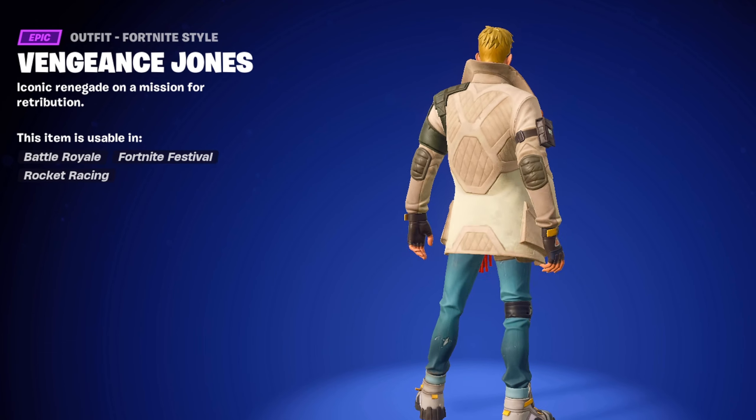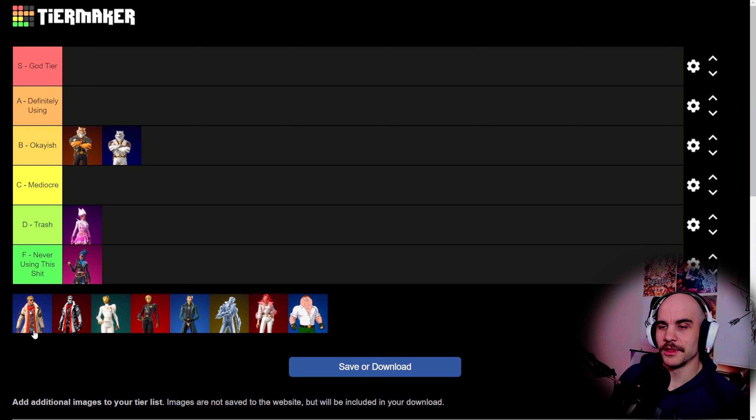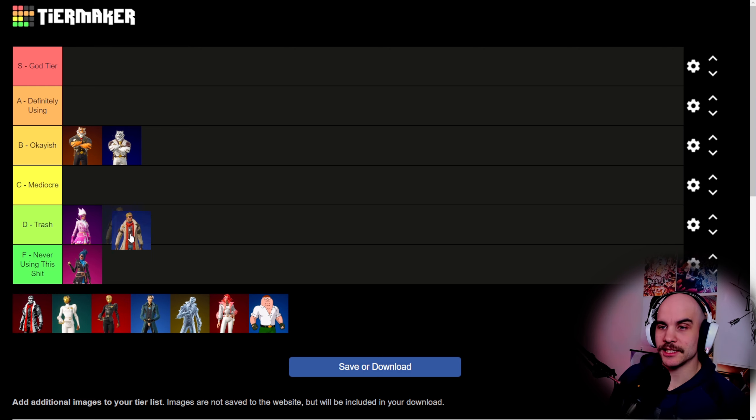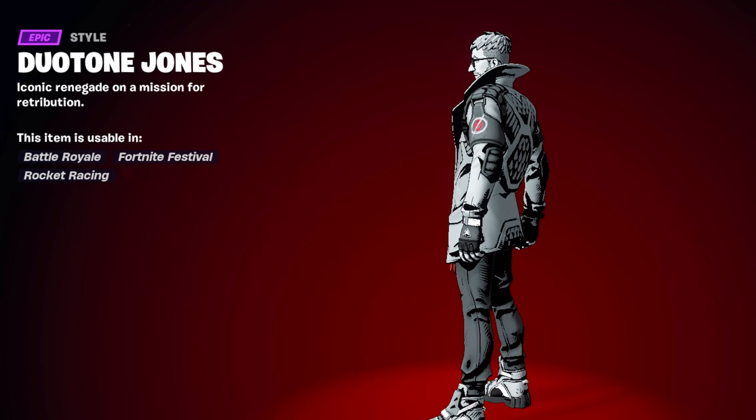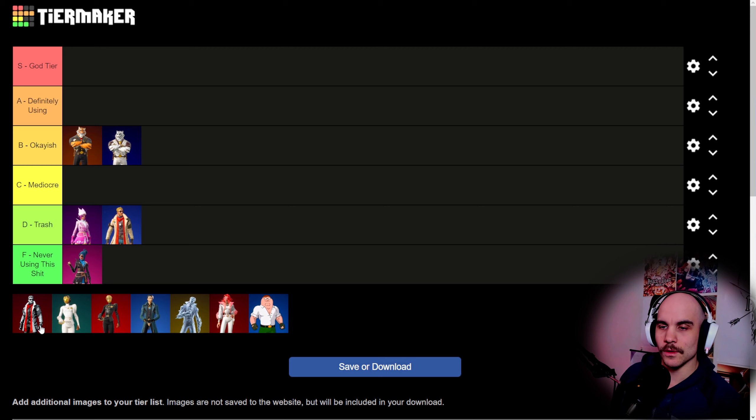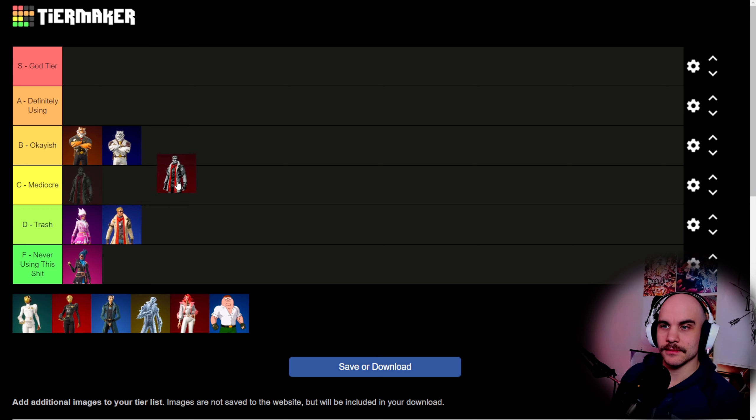Then we got this normal Fortnite dude. I mean, I don't say never on this one, but it's trash. It goes to D tier. Then we got this one — it's like a drawn picture. This one is kind of cool, I like it. It kind of reminds me of like Borderlands. So I think I would put this in like okay tier.